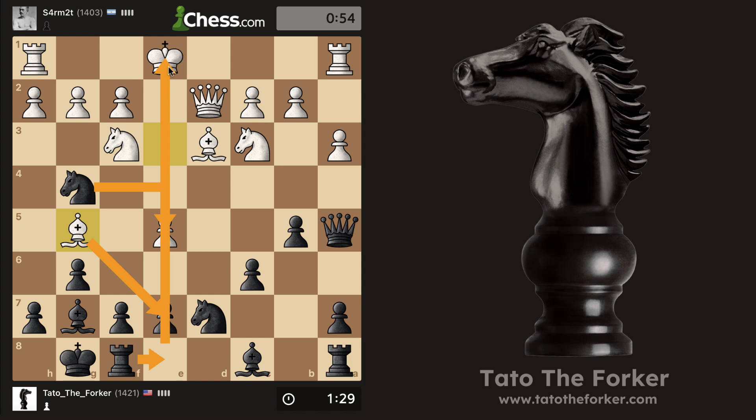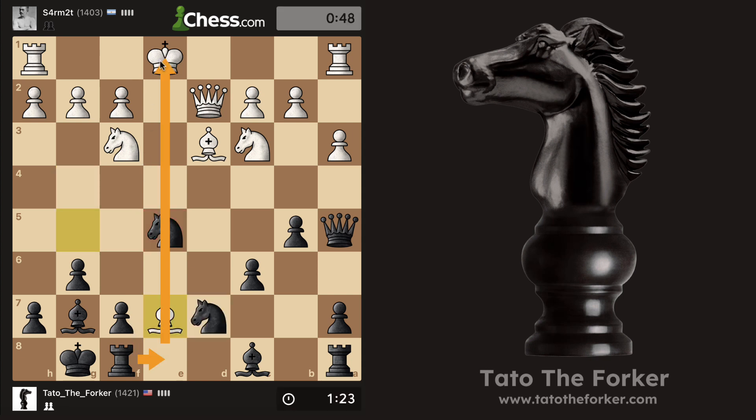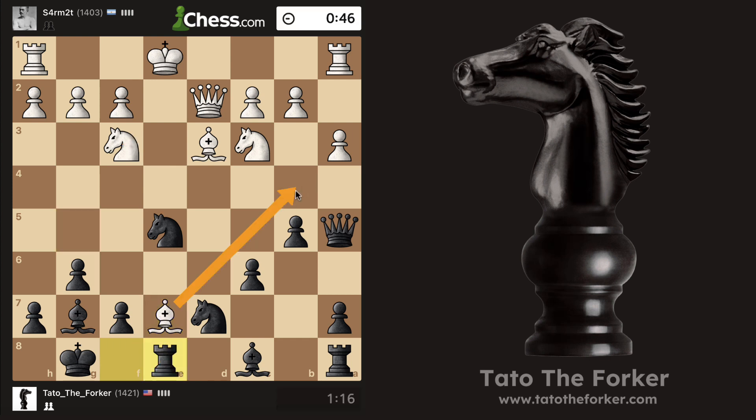Should I take? I know they're going to take here, but then the bishop stays on the same file as the king, so why not? Now this has to be trouble — I could do rook e8 and this is going to be a discovery check afterwards, or I could take first and then pin. I think I'm going to go with this.